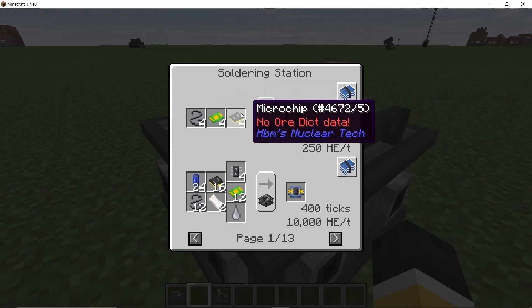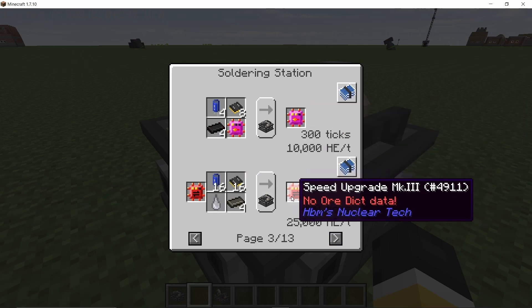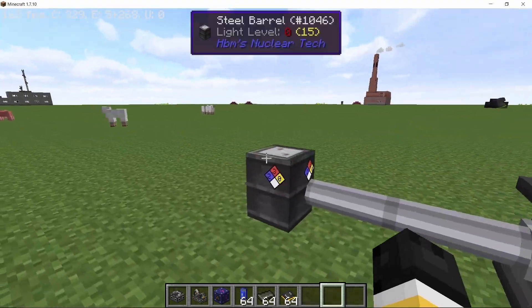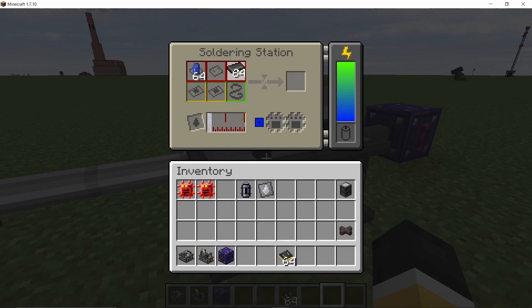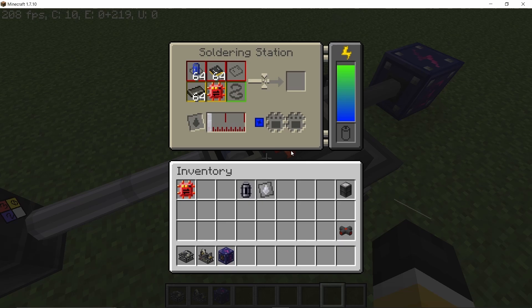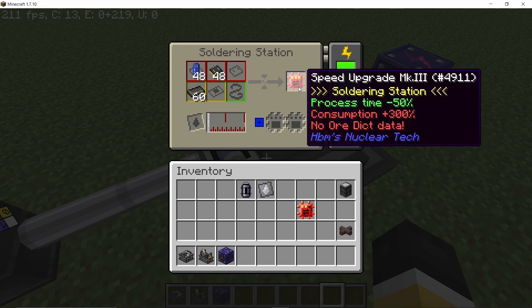Here you can see all of the new circuits that have been added along with their recipes. Some require solvent, some don't require any fluid — just solid recipes. All of the upgrades are now crafted in the soldering station, and if you need to get them to a higher tier you also need the soldering station for that. For example, the speed level 3 upgrade requires solvent along with capacitor, rubber bar, and microchips. If you can place anything manually, remember that shift-clicking always works. The soldering station has a pretty cool animation when working, and you can see the speed level 3 upgrade being crafted displayed on top of it.